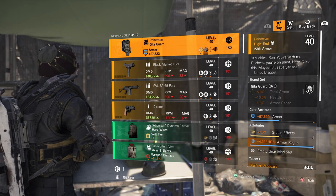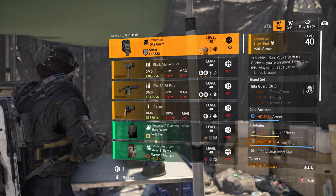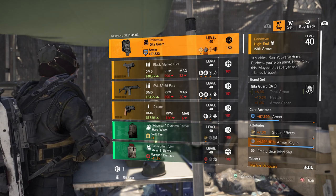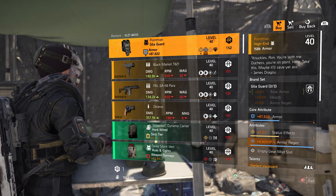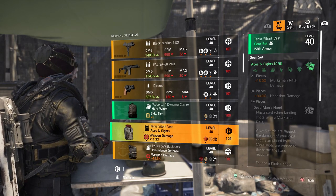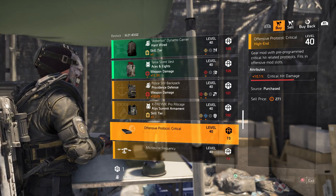In the DZ South vendor however we do have this Poignant Gilligard chest piece that is absolutely brilliant. It is low on armor so you will need to do some work on the optimization station, but roll what you want over the status effects and you get armor regen too, so it's a great piece for any tank build. Also found here is a Hardwired backpack, Aces and Eights backpack, and a 10.1% critical damage mod that is great for new players.